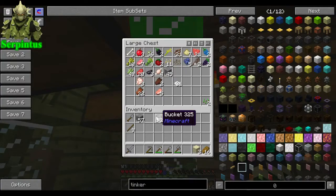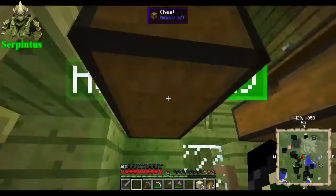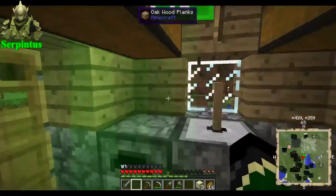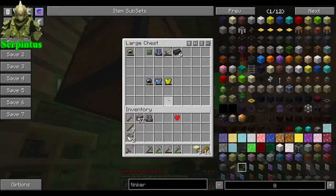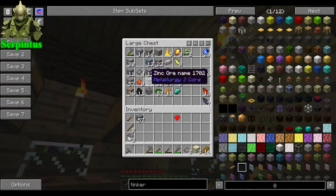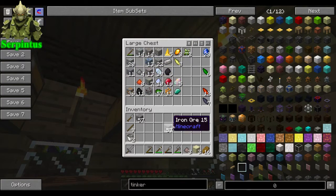I'm just going to chuck some random stuff in the food crate because I might use it. Steel sword. We will take off my last bit of armour because I'll make myself some good armour. It's not the greatest, but iron armour will do.